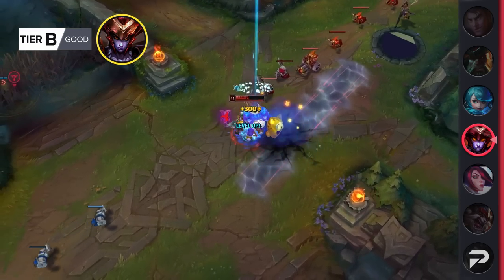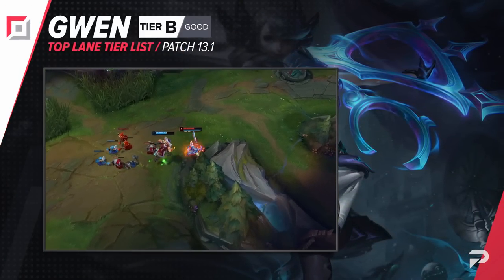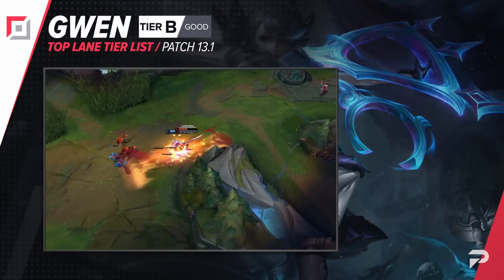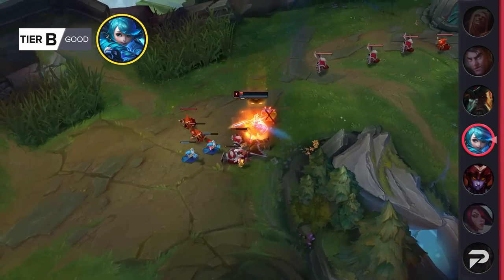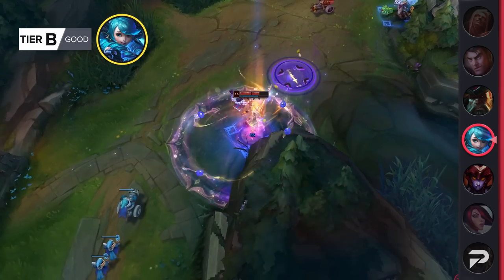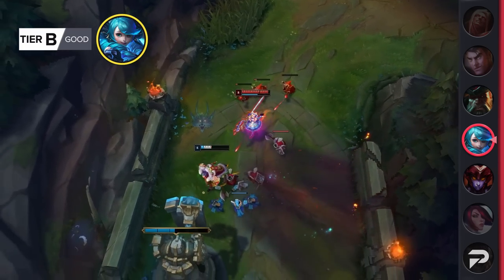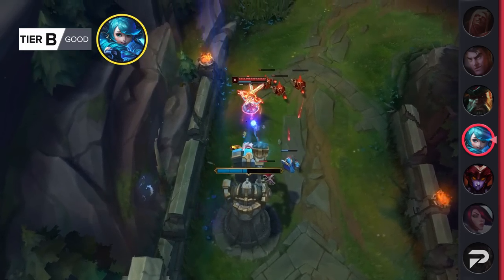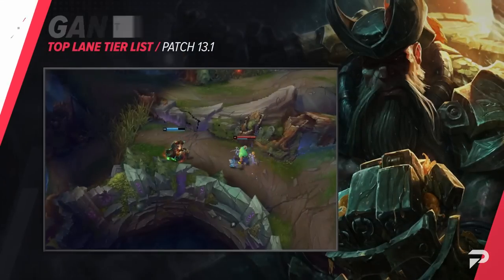Gwen moves up to B tier — she's a good situational pick against super beefy foes, but you should never be picking her outside of that. One really important note for actually making Gwen work is bringing the right summoner spells. TP/Ignite may be a popular combo but it is bad — you should always run Ghost with either Teleport or Ignite. Gwen needs Ghost, not Flash, for good mobility and stacking power. Without it you may as well consider her right back down in C or D tier.